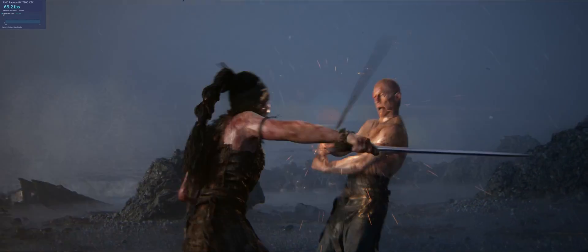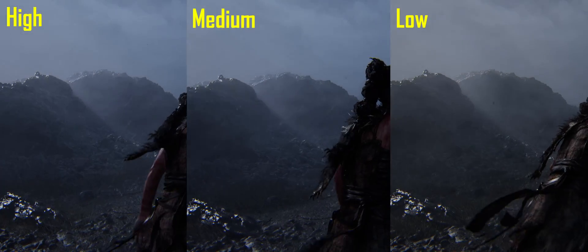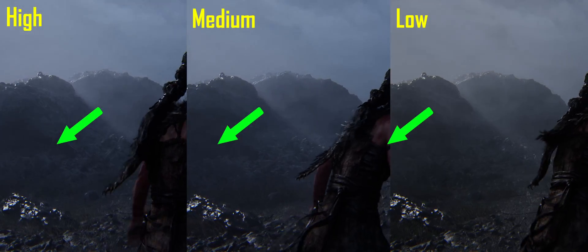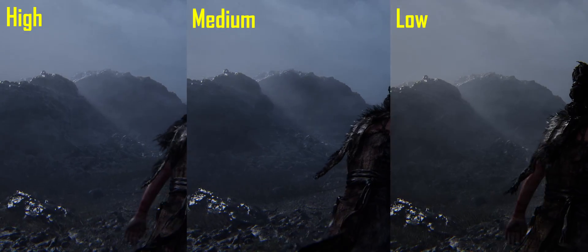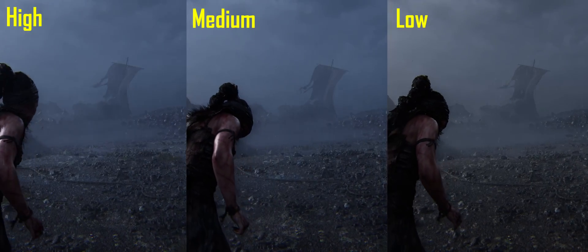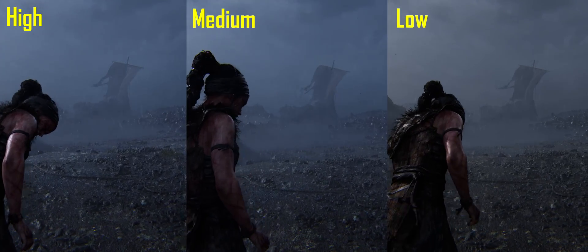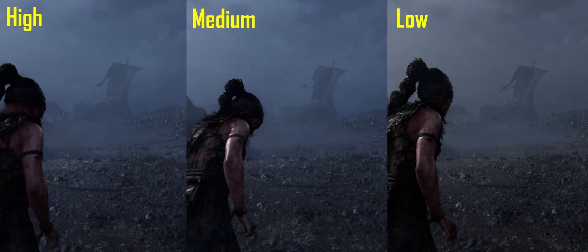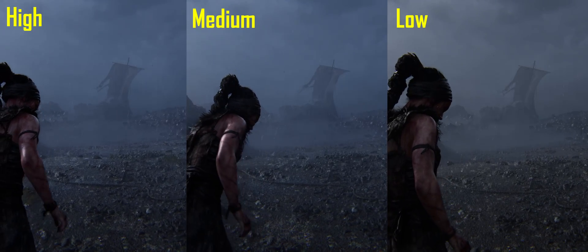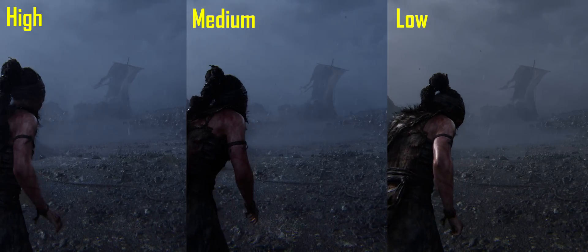Now let's see what you give up for that extra FPS. Looking toward the boat, there's a loss of rock detail on the left as lighting no longer bounces back onto them. From high to medium, fog and rain become less evenly spread and look like more distinct elements. Going to low, you lose even more detail due to more basic lighting, the fog thins out, and when you walk through it, you can tell it's no longer volumetric fog.